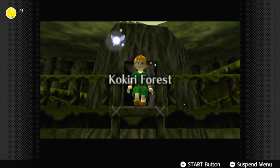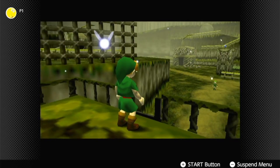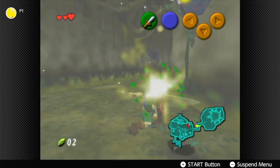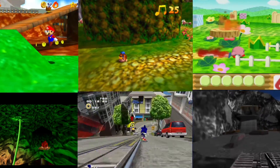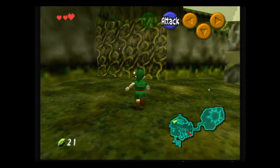In order for The Legend of Zelda Ocarina of Time to be such a success, the developers needed to craft a game that was both challenging and kid-friendly. They do this by slowly ramping up the difficulty and complexity. The first area of any video game is always key as it lays the foundation for what's important, and the Kokiri Forest does this masterfully.